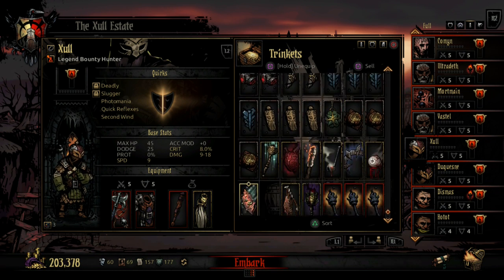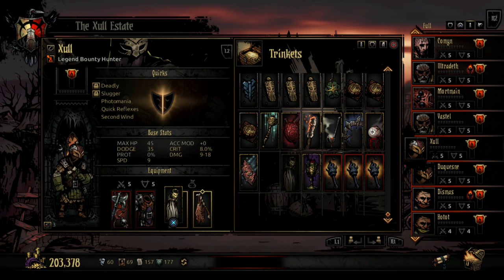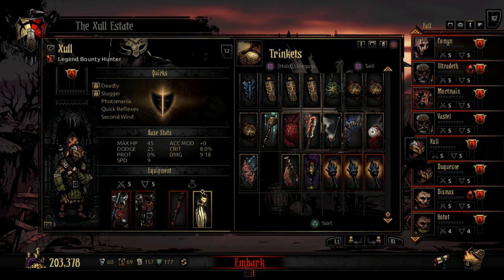Other trophies you could equip include Wilbur's Flag if you want him to be more evasive, but my general consensus is that he's a damage dealer and all I want him to do is damage. So I go straight forward for damage.